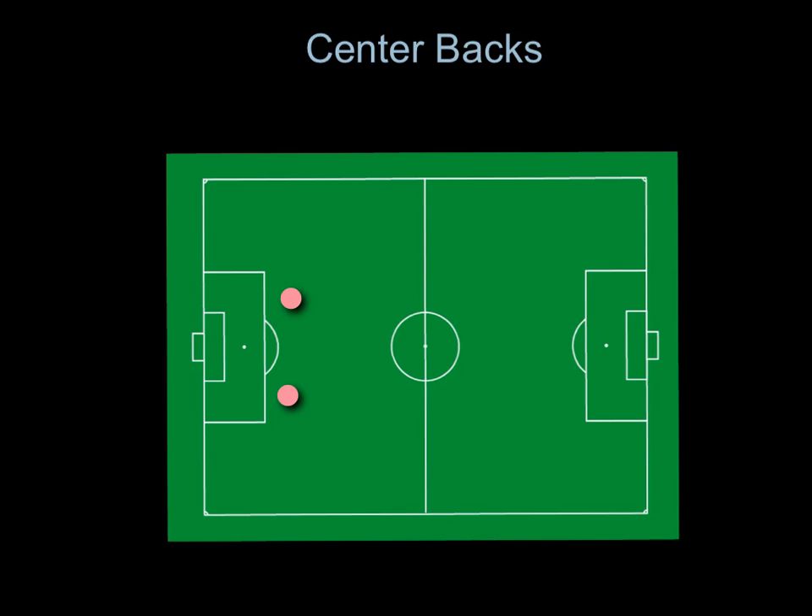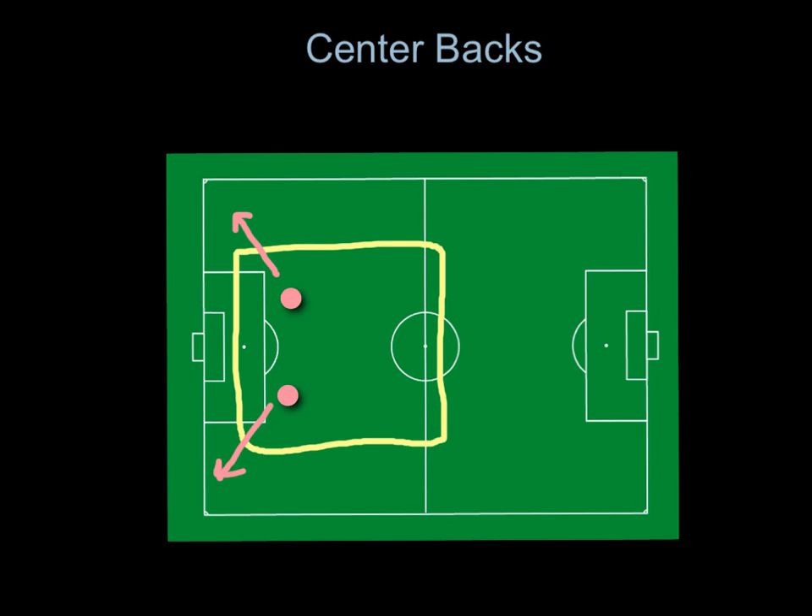Moving on, let's look at the center backs. This is the positioning box they live in — this is the extent that they go. Think of yourselves as a double sweeper situation. You're the last line of defense. If needed, you can drop back and help out the outside fullbacks, in which case the defensive mids would drop back and take their spot.